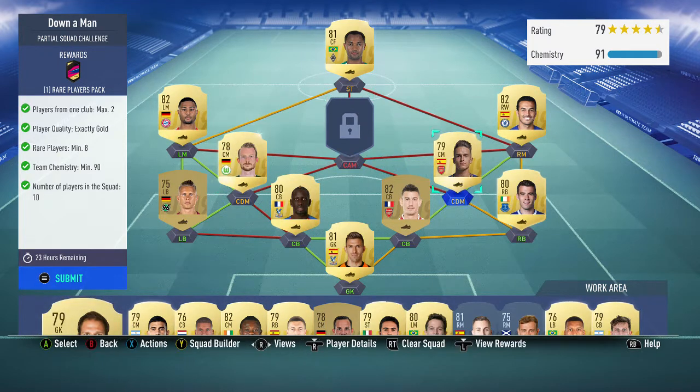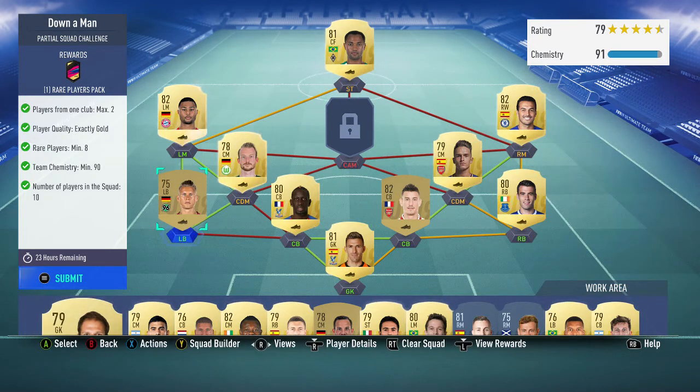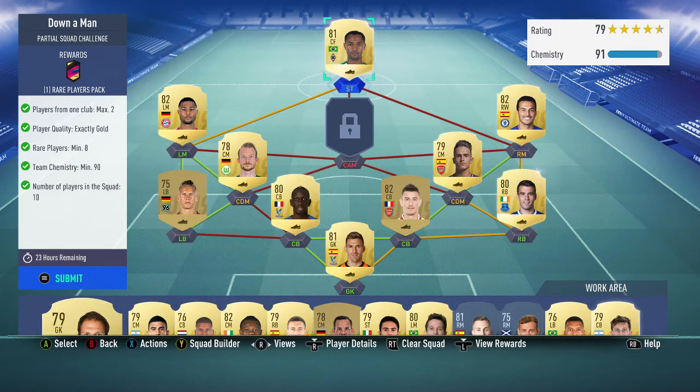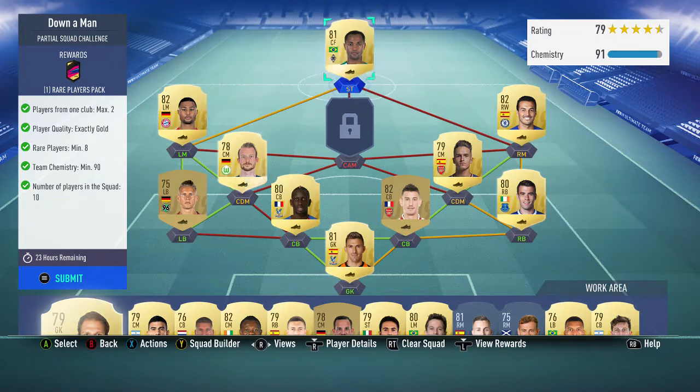The good thing about this SBC method is if you need more chemistry, you can change the centre mid to a CDM, which is cheap. Change the centre mid to a CDM again, the right wing to a right mid, and the centre forward to a striker. Also, if you buy a rare German left back or a rare French centre back, you can get Wagner for striker or Morata up front — though Morata is probably quite expensive.